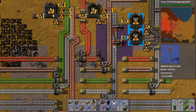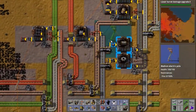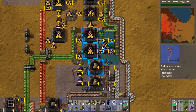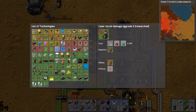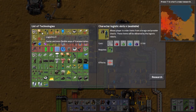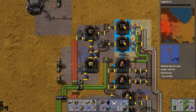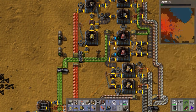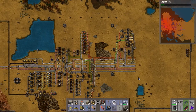Then it makes the flying robot frames, and then we've got logistics robots and construction robots. Let's hook all of this up — this might drain basically all of the resources, so we'll see how it goes. If we hook that on there, hook that on there, and hook this guy up... and it's already connected. In theory now we should be making solar panels, accumulators and robots. Let's just see how this drains things out — so far it seems okay.